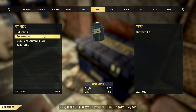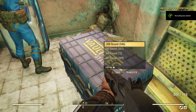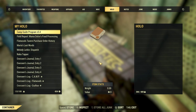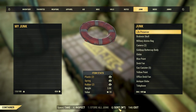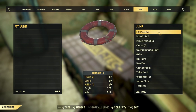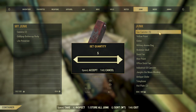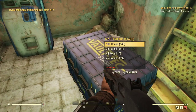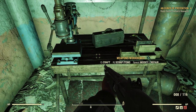If your stash is already stuffed, this is what you do. Go to the stash, select transfer, then switch tabs until you hit the junk tab. The filters will typically be set to whatever you last used, and in most people's case you'll need to switch the sorting from the default alphabetical to weight. The heaviest items will appear at the top, and then it's a simple matter of transferring them to your character's inventory. Once you're stuffed, walk to the nearest workbench and turn it into junk.